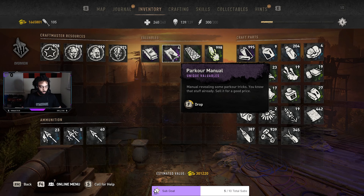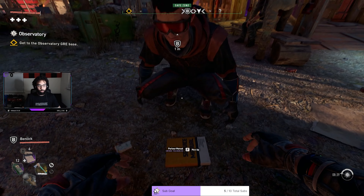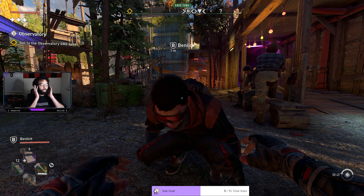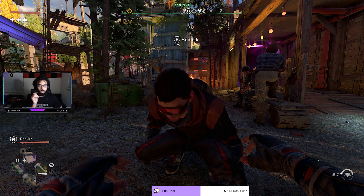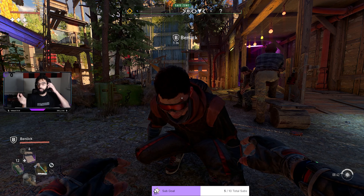So the way this is going to work: I'm going to drop the item. You need to have a friend who has a mic and headset so they can hear you. What you want to do is count down — do a three, two, one, go countdown.